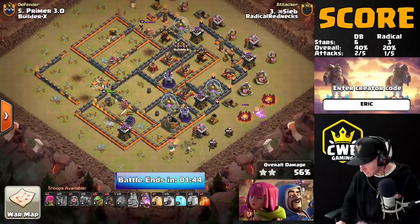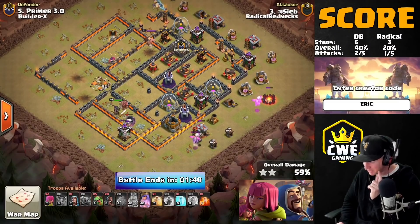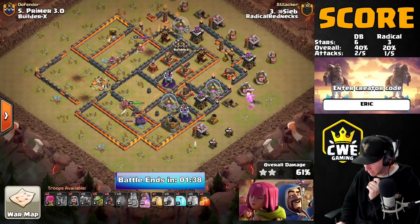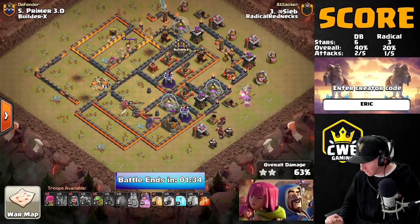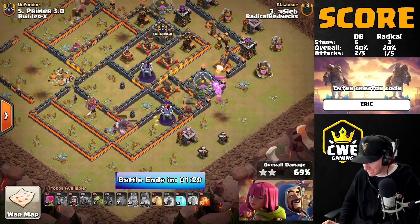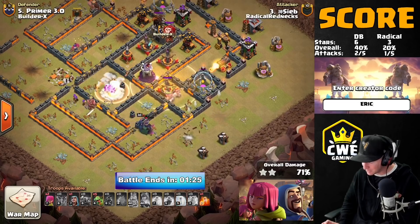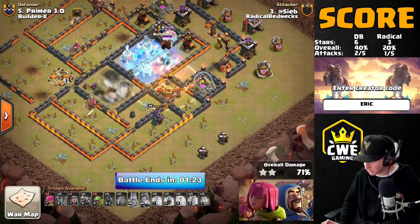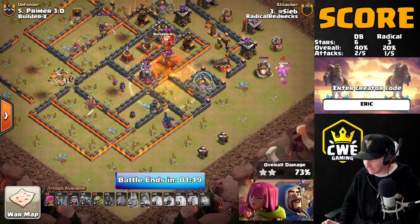Let's see what happens — did he still make it through? We saw in that other attack it looked a little shaky at the start but somehow still came out with the triple at the end. I have grim hopes for this one. He sends in the hogs to trim out some exterior defenses to get access to the trash and keep the Pekkas and queen inside the base so they have a chance to get to those expos. But here comes the CC — we have a balloon and a hound.